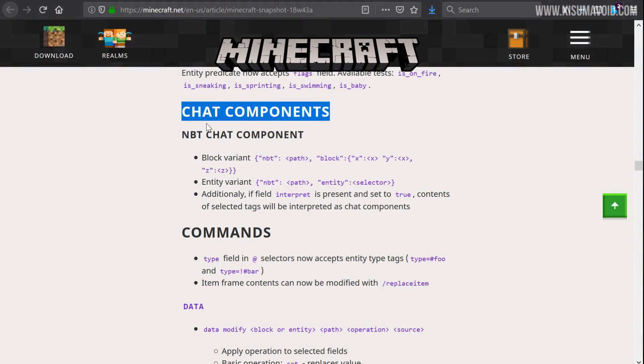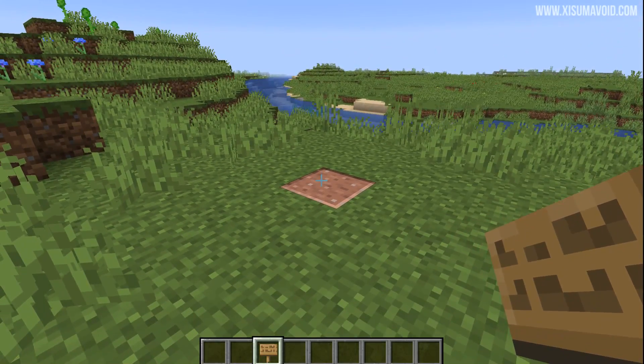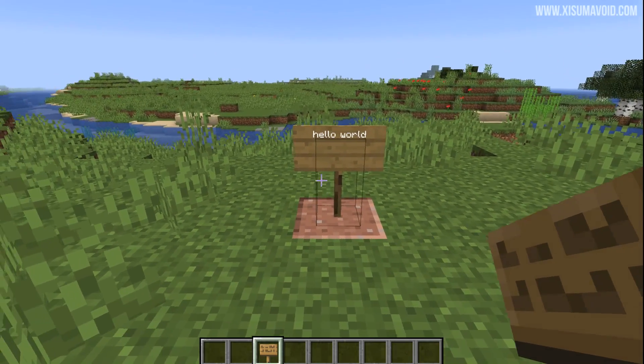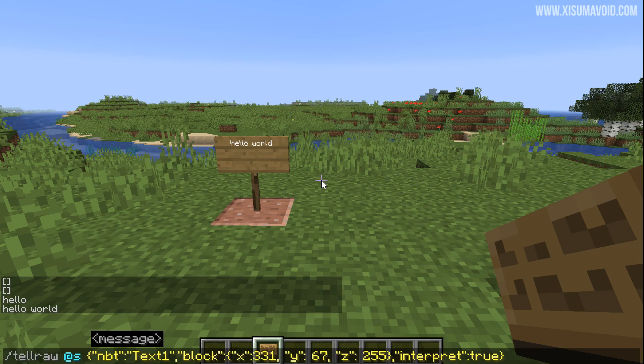Next: chat components. There is a new NBT chat component that allows you to target a block or an entity and take information from it and turn it into text. For this test setup we have a magic block. When I put a sign above it and type 'hello world', I can use a command — specifically `tellraw` targeting that block and interpreting its text — so that what is written on the sign now appears in chat. If I remove the sign, we get nothing.